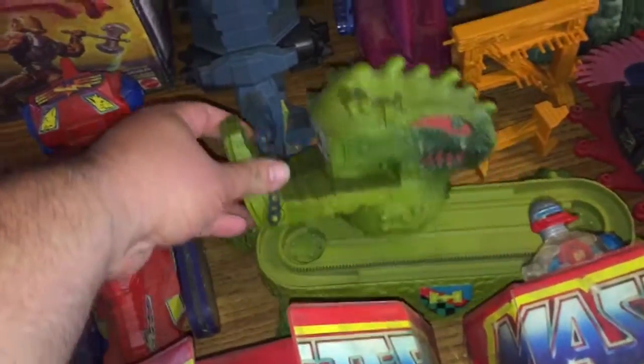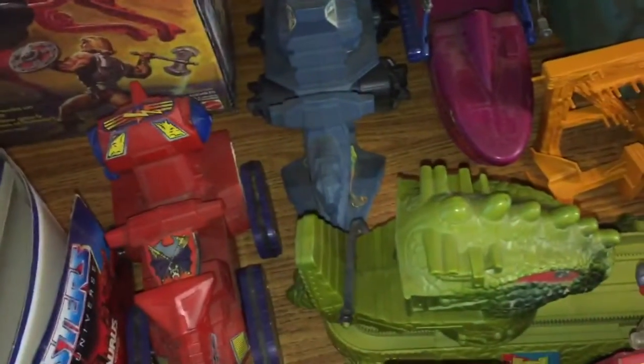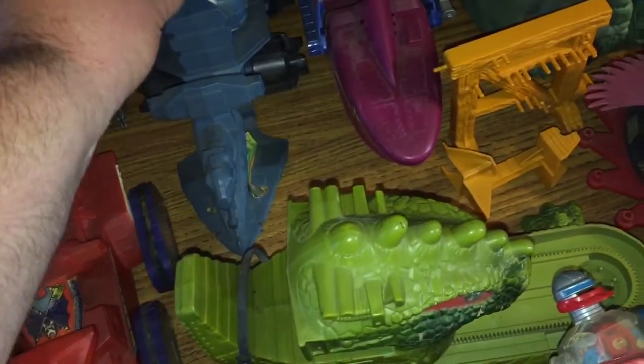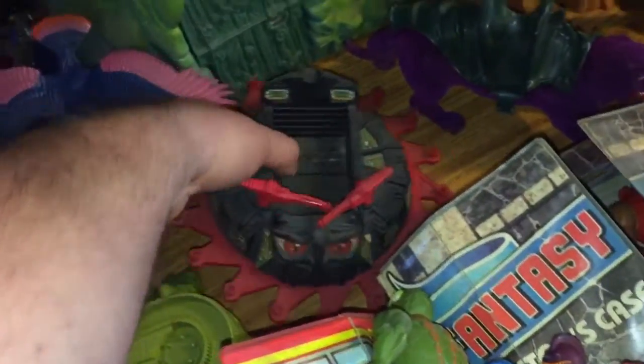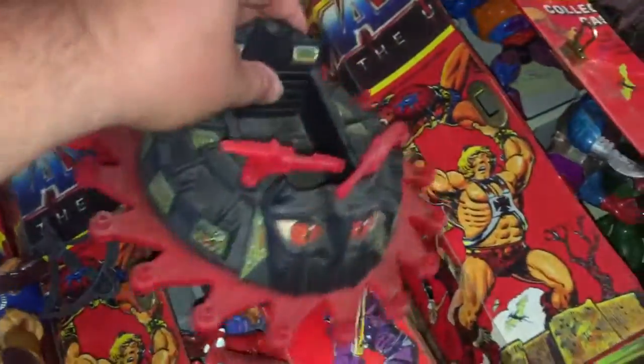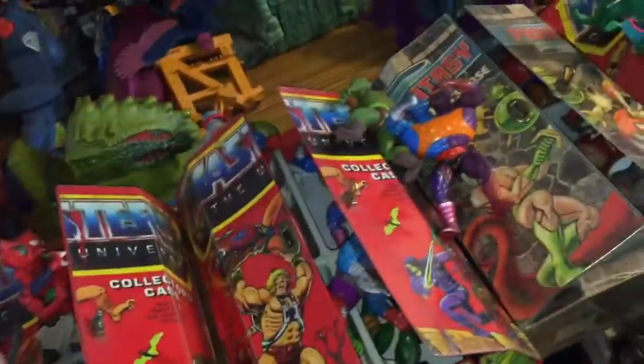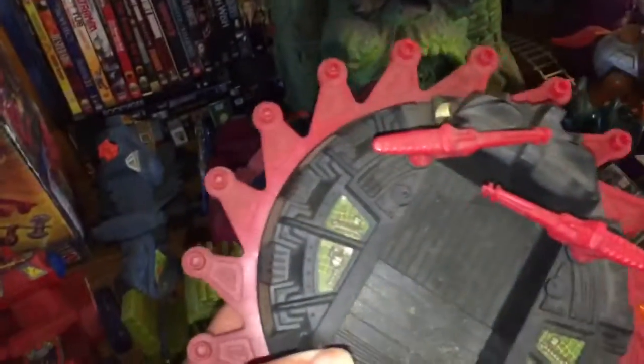Unfortunately, I don't remember the names for all of these things, but you can kind of see the pieces that are here. I have to think that this goes down on that somehow. There's a shark-looking thing, some parts of Castle Grayskull. I thought this was neat — how it would move across and rotate.